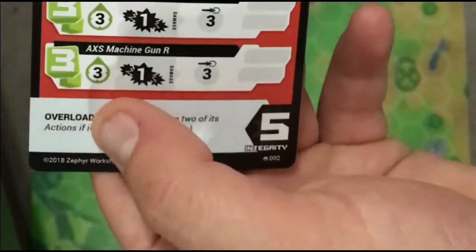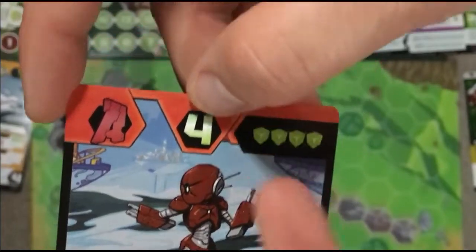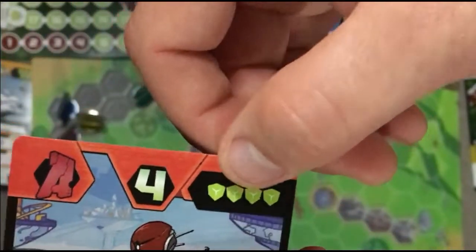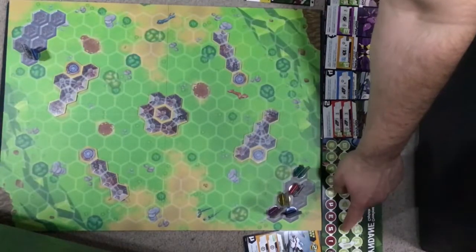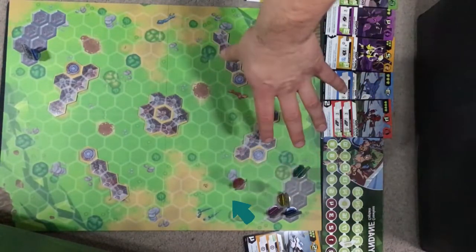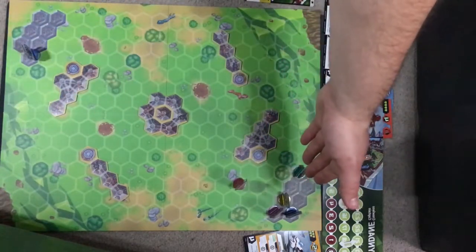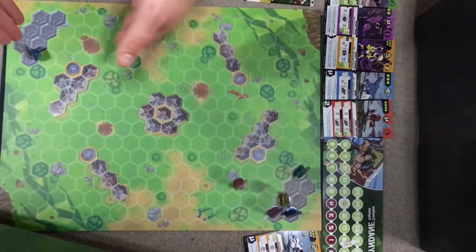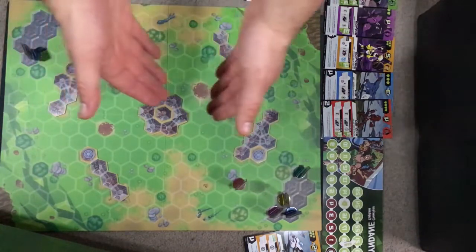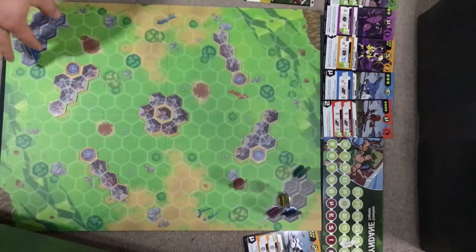What else is on a card? You have their special, their life, their movement, and their energy. Three energy for a movement of three. And then if I want to attack I can, but I can't right now because I'm not in range. Basically you'll be moving your characters down the hexagonal board to get to their characters who are also moving towards you — you want to defeat their characters.